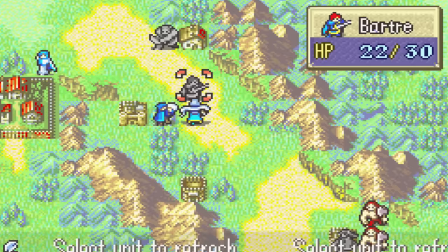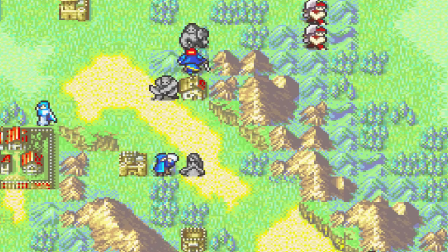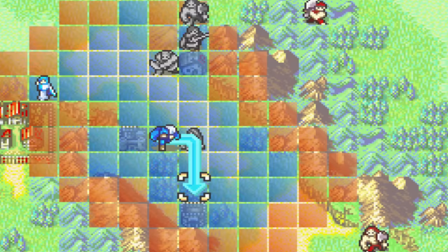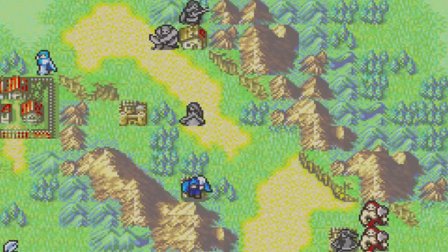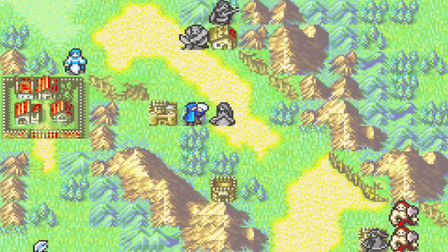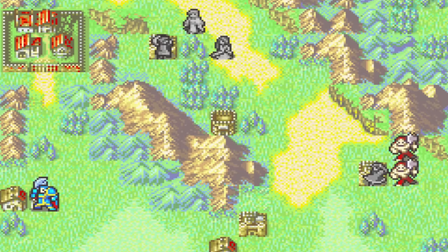Alright, let's dance for Bartra to get him into the action. Let's quaff a Vulnerary. We can't actually buy anything right here. We could send Wallace down to do some shopping. We could abuse this fort to get some easy healing.